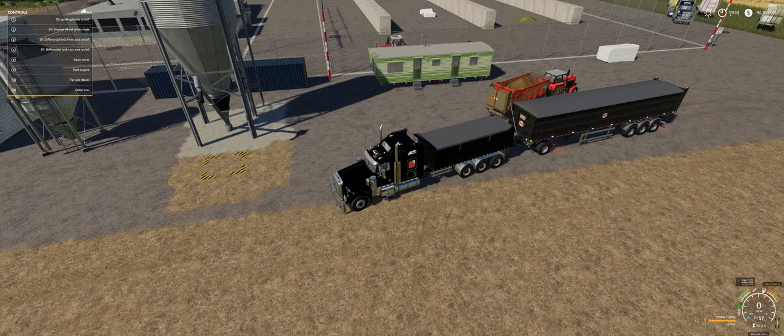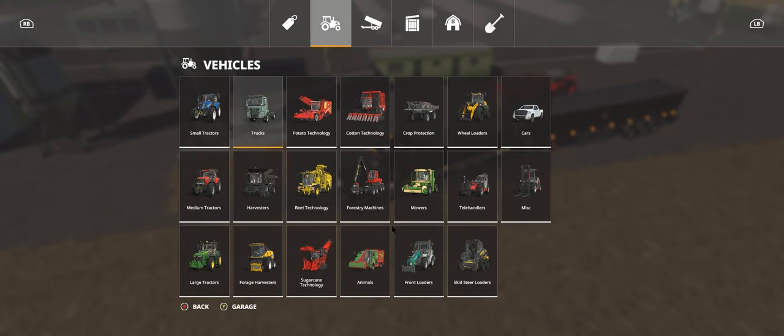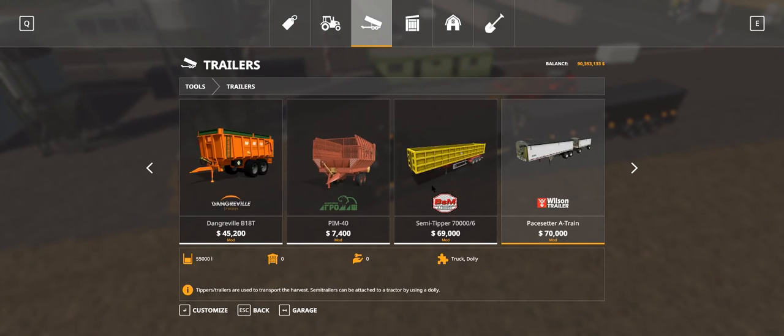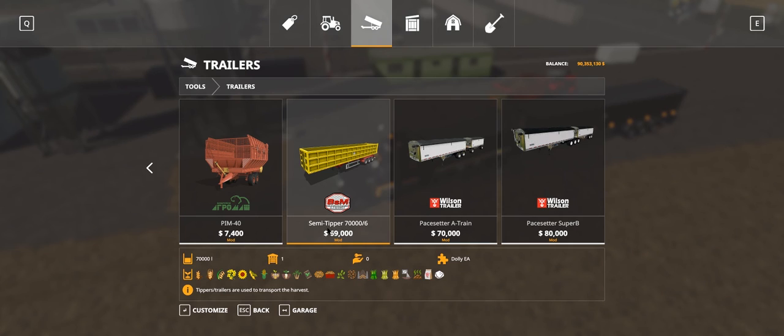Let's go into the shop. Semi-tipper 7006, 69,000, takes all your crop types. Rim colour - various options for 500. Main colour which is your main tip body colour - currently in Challenger yellow, 3,000 to change. Design colour is basically the chassis underneath - 3,000. So 6,500 just in colours. Wheel brands: Lizard or Trelleborg, with Trelleborg wide tyres for 1,700 extra.